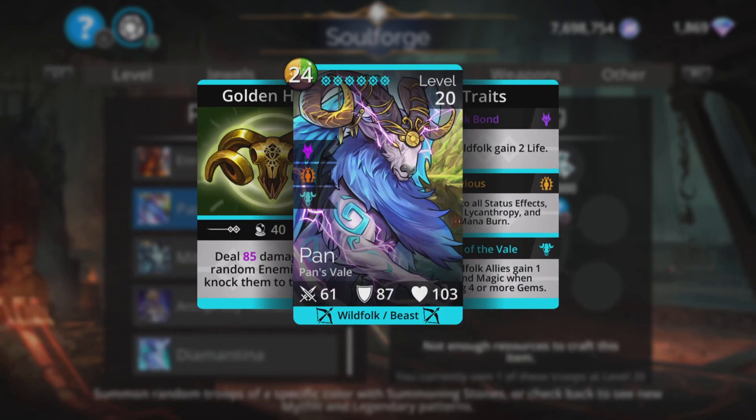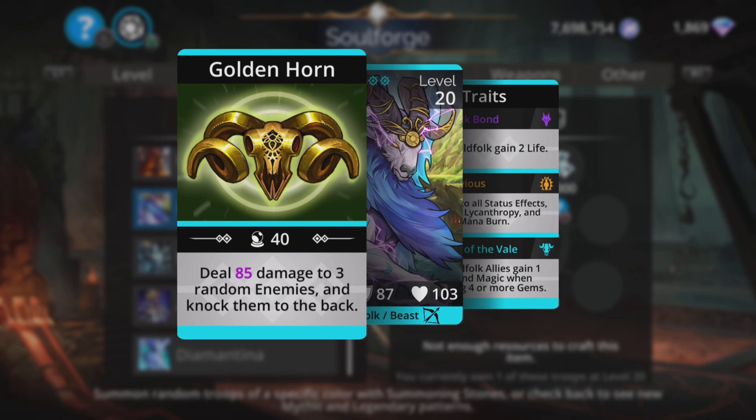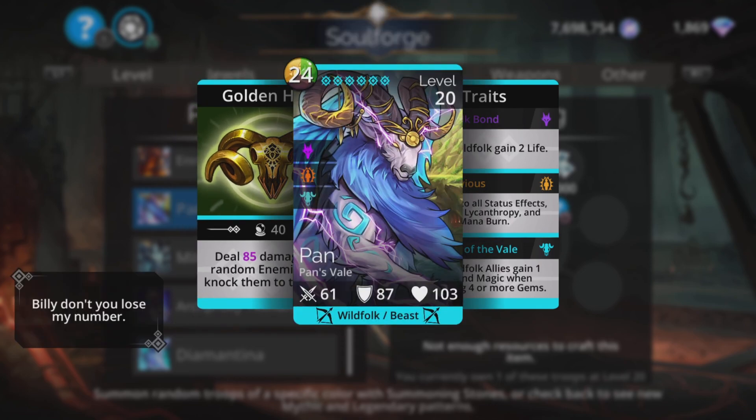Pan is pretty decent — deals a lot of damage to three random enemies and knocks them to the back. I do like the knock-to-the-back mechanic. A lot of teams rely heavily on troop order, and if you can mess that up you can go a long way to victory. I don't actually use Pan that much, but I think it works better in pairs — you have a couple of them bashing away and you start making heads roll pretty quickly.